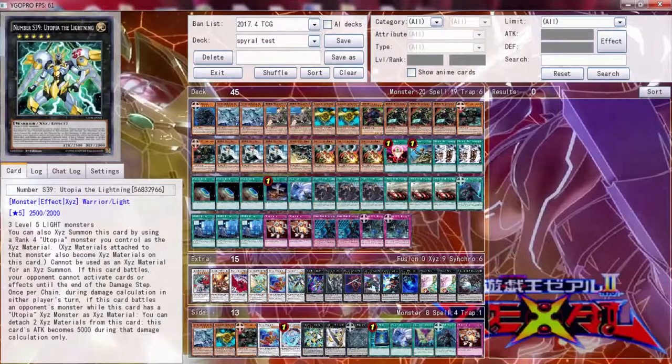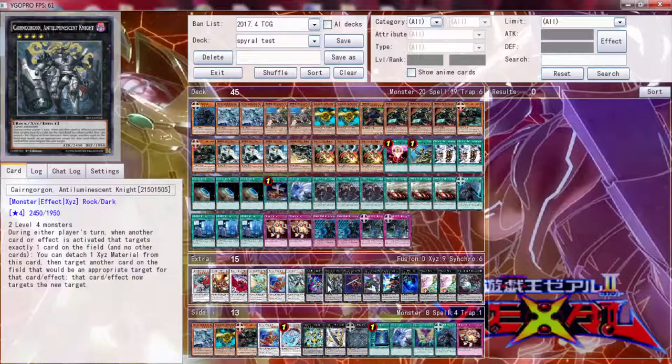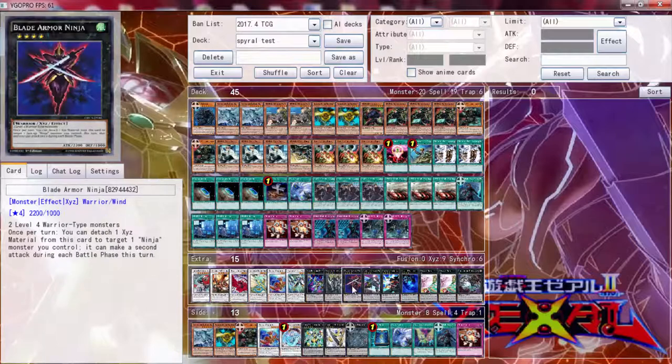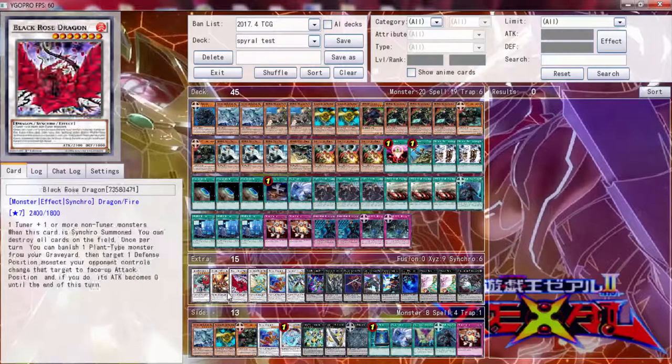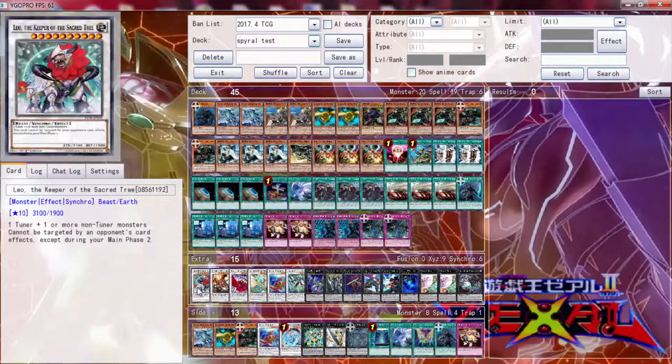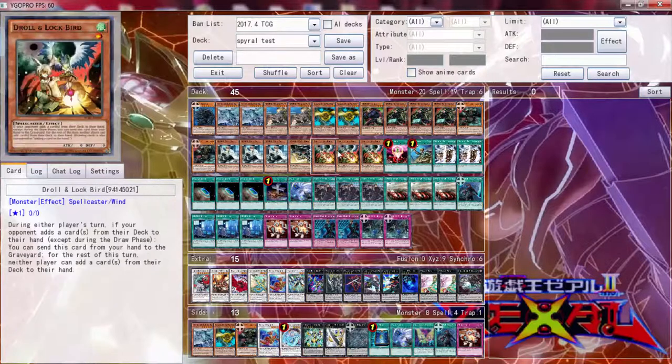I took out the Utopia package because it's forty dollars - I'm not paying forty dollars for an Exceed. I put in Kenogorgon, Blade Arming Ninja, Gaga Samurai, and I believe Leo was already there. Anyway, as for the main deck changes...